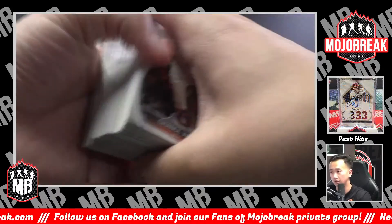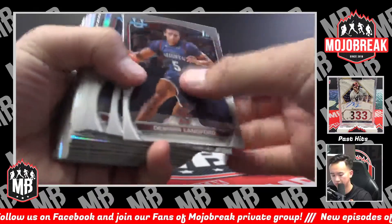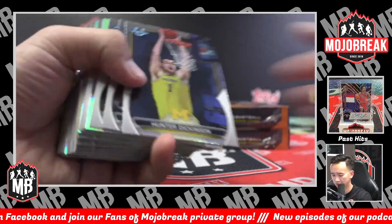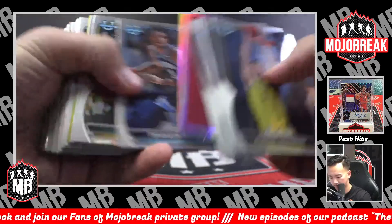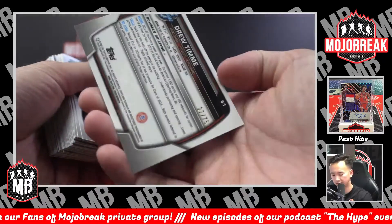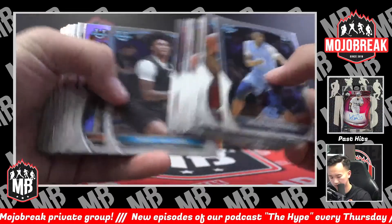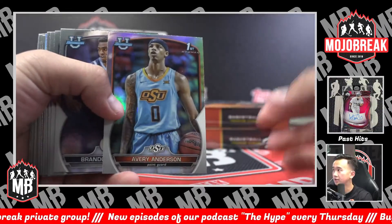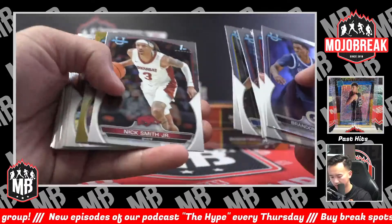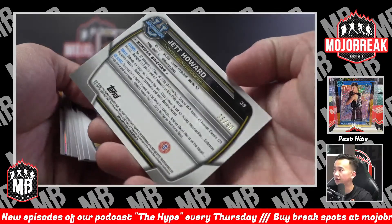It's Will with the R spot. Purple shimmer of DeJuan Harris going to the D spot. Jalen Washington refractor for the JA spot. Yellow refractor Drew Timmy for the D spot out of $0.75. Avery Anderson refractor for the A spot. Gold shimmer Jet Howard for the all other J spot out of $0.50.